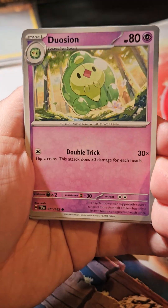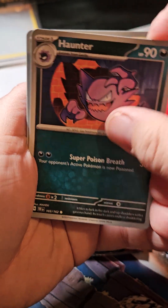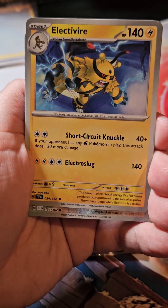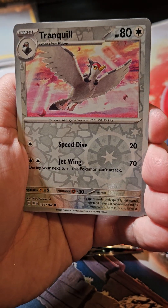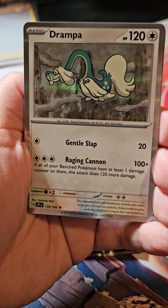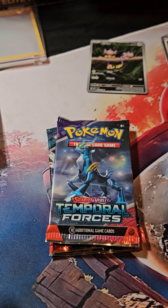We got Mightyena, Duosion, Haunter, Pikachu, Keldeo — one of the dogs is whining to go out — Delmise, Electivire. Ooh, Tranquil — that's actually pretty; I like that art. We got Golurk and Trumpa. Keep them separate so I can see which reverses we need and which ones we don't.